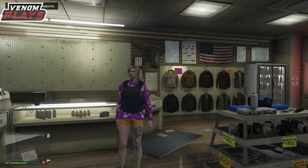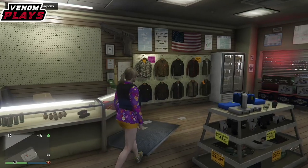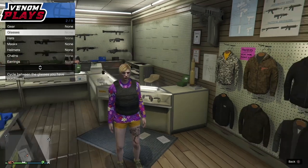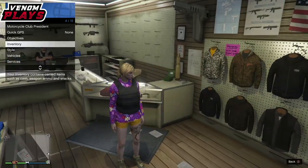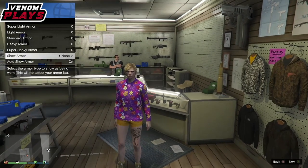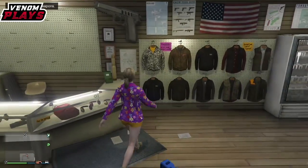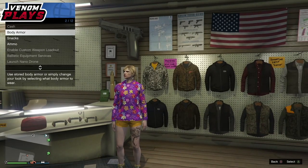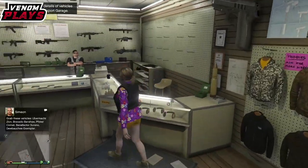For this duffel bag glitch you actually need to be on your female character — that is the only downside to this glitch. Once you're on your female character, you want to get a sweater from the heist casino shop within the actual casino. Once you've bought the purple vest, make your way over to the gun store if you don't have these items. From there go to body armor and put on any body armor — it doesn't matter which one you put on.